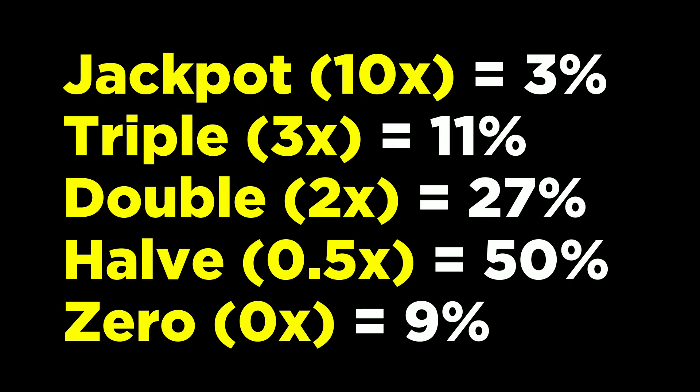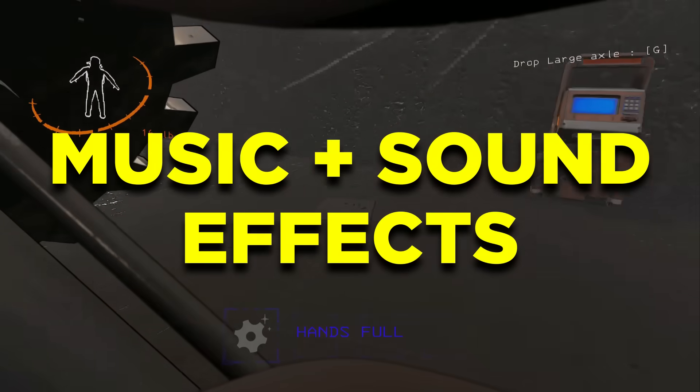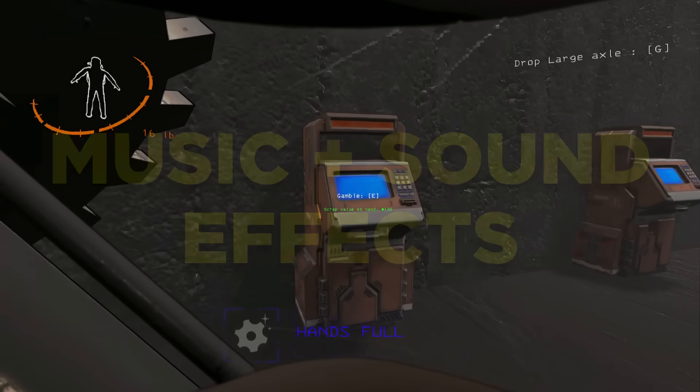These are the default chances for what you can get, from the highest jackpot of 10x value at a 3% chance, to the worst result of having absolutely 0% value at a 9% chance. This mod also features some really nice music in the background plus custom sounds depending on what you get.